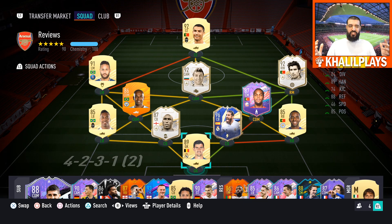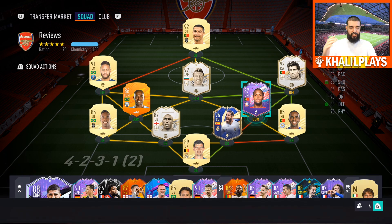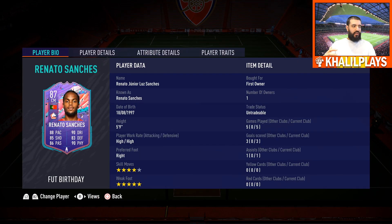This is the team that I used — Renato Sanchez — and I played him at 4-2-3-1 in that DM spot. Overall, my first impressions: this card lives up to the hype that was built up around him, especially with those leaks that came out earlier in the week. I really love this card. He's really great in that deep spot, does the job I'd expect, and is as meta as I'd expect him to be. Renato Sanchez: 5'9", high/high work rates, right-footed, four-star skills, five-star weak foot.